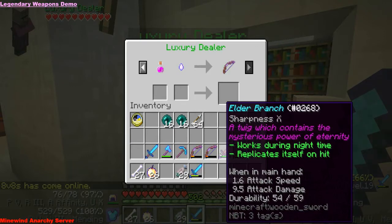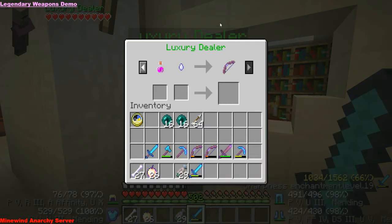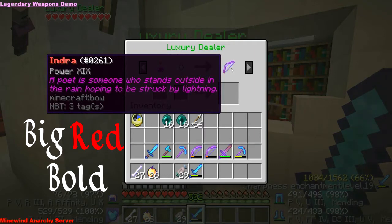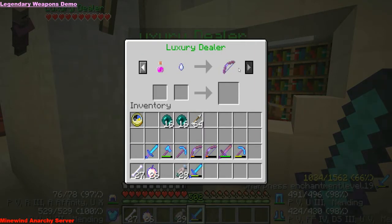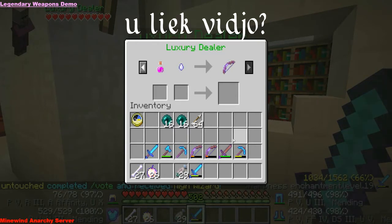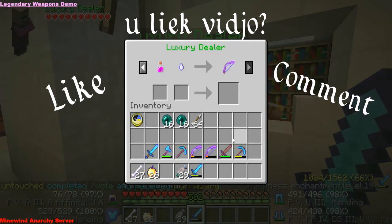But when you kill someone in the wild or in castle, in the chat itself, when it says you've killed someone, the name will still say Indra in big red bold letters. Some of these I will demonstrate in Warp Castle for the safety of my test subject, and some of them I will do in wild to show you the sheer destructive power. If you like the video, leave a like, give a comment.